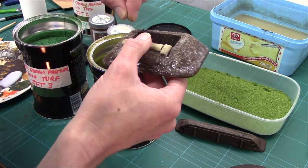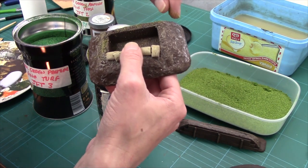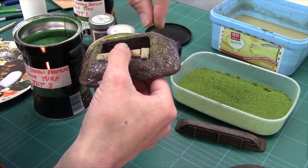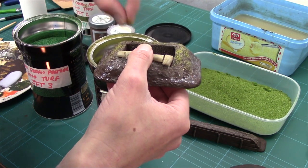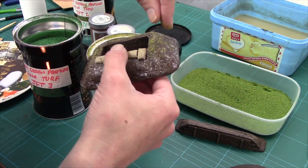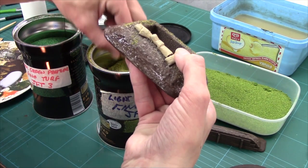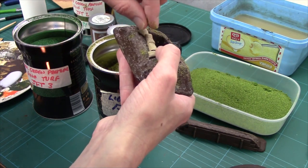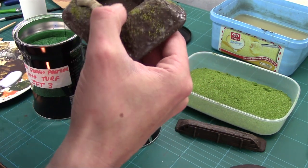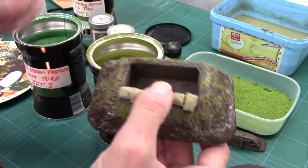I get my light flock and I'm just going to sprinkle it across the top a bit because I just want that sort of broken grass effect. I don't want to go too heavy with it — just a couple of hot spots. I'm concentrating on this, I'm not looking at the camera — how dare I concentrate on my terrain! Now I'll blow off the excess and give it a good blow. That's our light flock on. Now I'm going to do the dark — just around the very edges.